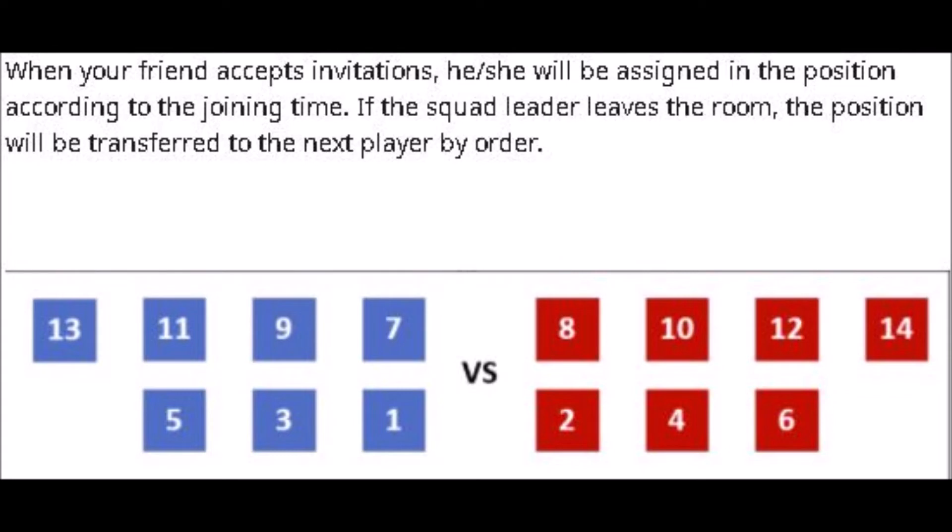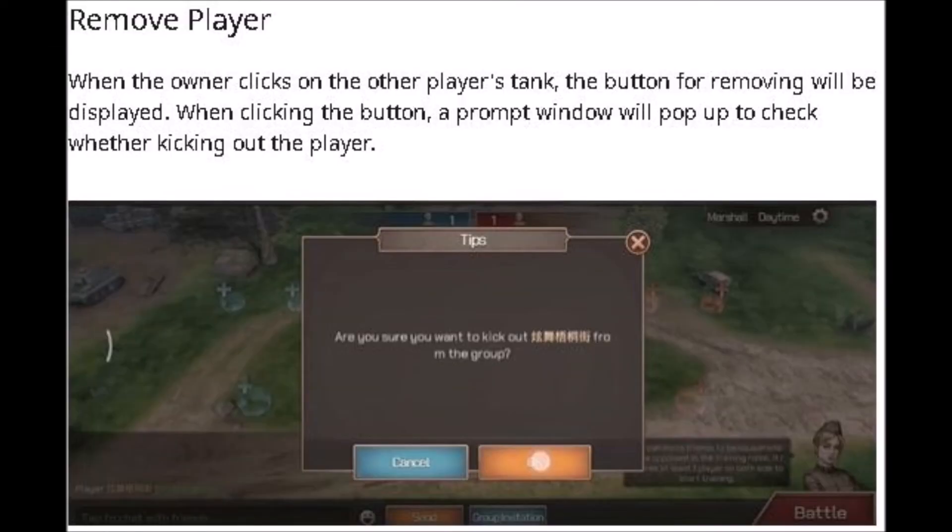When your friend accepts an invitation, he or she will be assigned a position according to the joining time. If your squad leader leaves the room, the position will be transferred to the next player by order. You can remove a player by clicking on the player's tank — a button for removing will be displayed, and clicking it will pop up a prompt window to confirm kicking out the player.